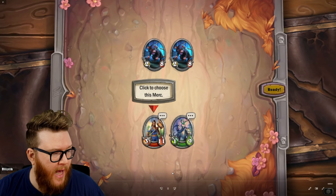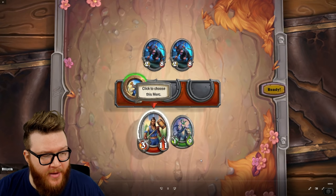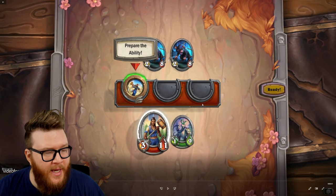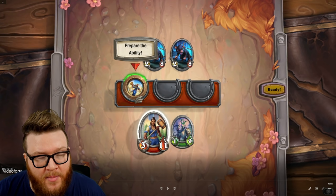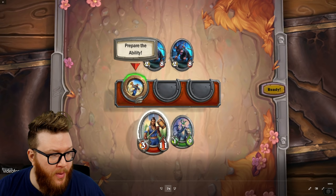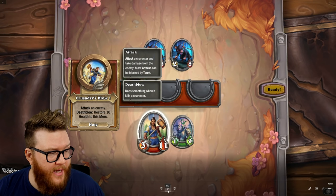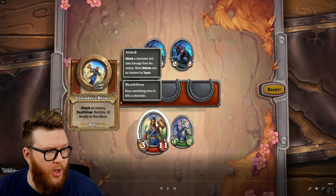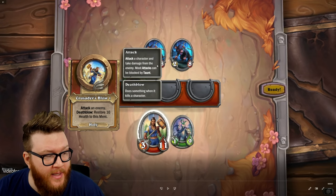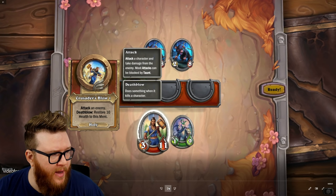When you start a Mercenaries combat, you're going to select one of your minions — as you see here, 'click to choose this merc.' They have attack and health values like normal minions. Once you do, you're going to see a pop-up in the middle where you choose an ability for this mercenary. Each mercenary is going to have three abilities, and some additional ones can be added based on certain conditions — you can get extra treasure abilities. You prepare the ability, which means this is the ability this character is going to utilize this turn. In this case, Cariel's ability is Crusader's Blow, which will attack an enemy using her three attack value, with the keyword Death Blow — if she kills the enemy, she'll restore 10 health to this mercenary. It's a Holy type, which will all matter as we go through this.